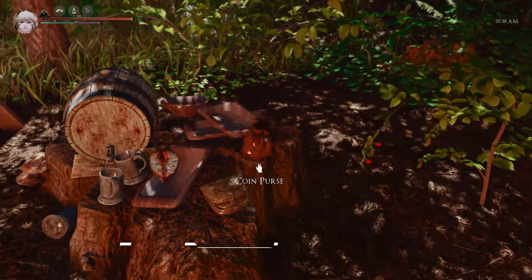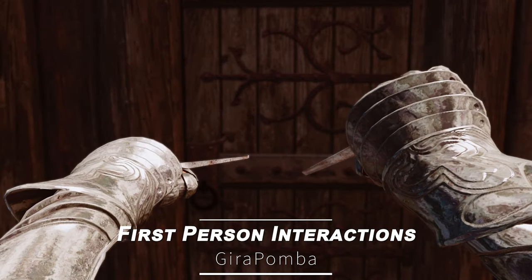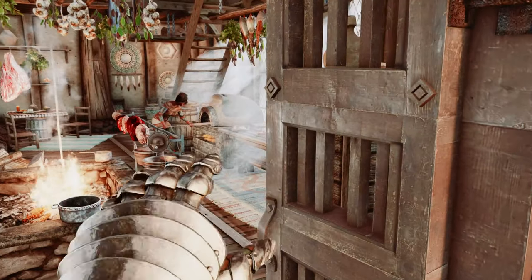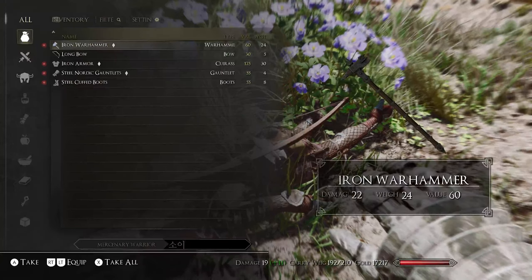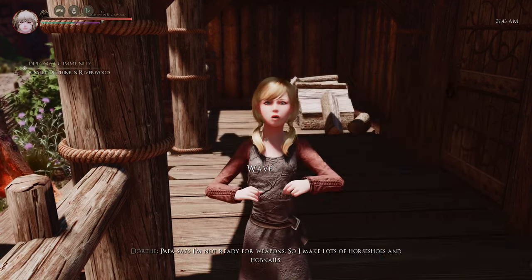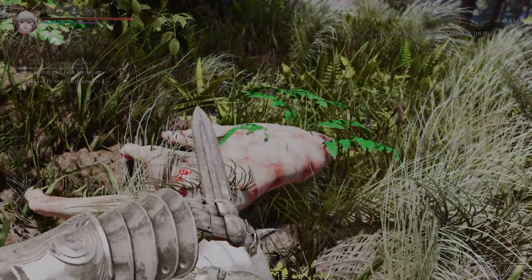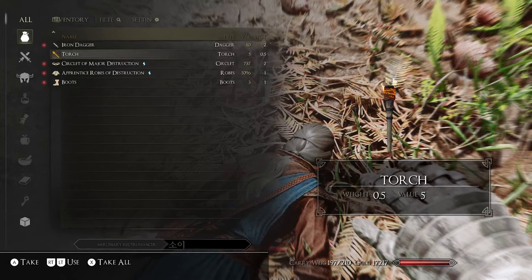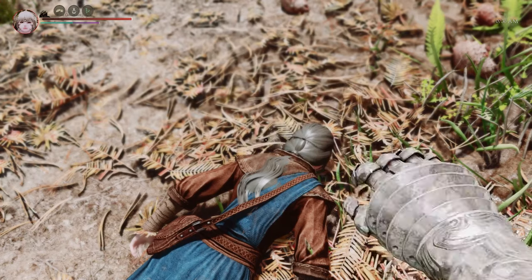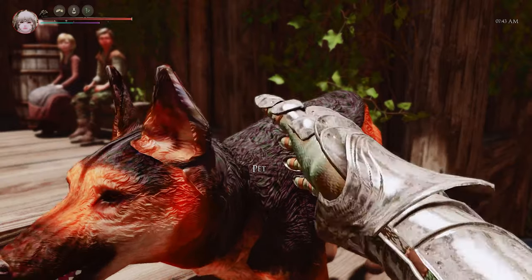First, I must mention the First Person Interactions mod. For players who primarily play in first-person view, this mod is essential. It adds animations for interactions in first-person view, making gameplay more immersive. For example, when you greet NPCs, pickpocket, or pick locks, various animations are added, making the game feel more lively. It also adds interaction motions when collecting various types of plants, looting NPCs, or petting animals, making it a must-have mod for players seeking immersion.